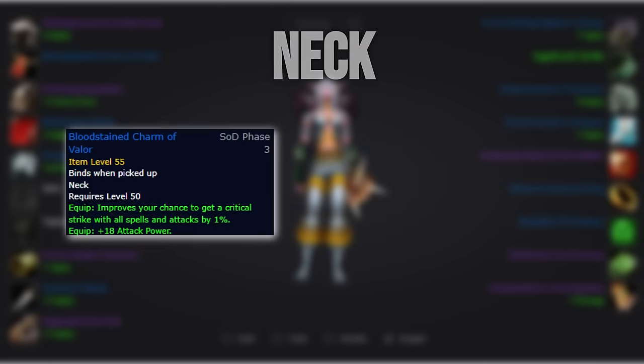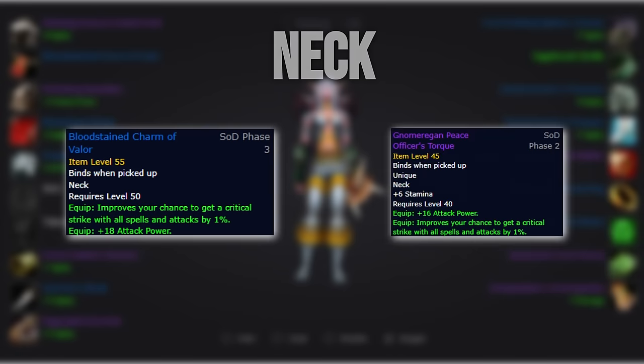For our neck, we want to go with the Bloodstained Charm of Valor. This is just a 2 attack power upgrade over the Gnomeregan option, which also gives you 6 stamina, so I wouldn't worry too much about upgrading the slot unless you're missing the phase 2 neck.